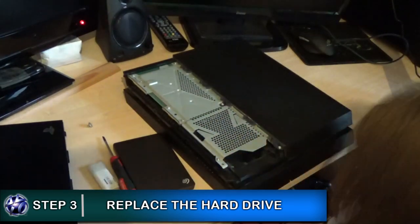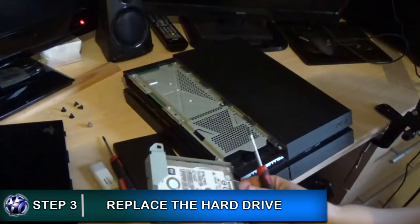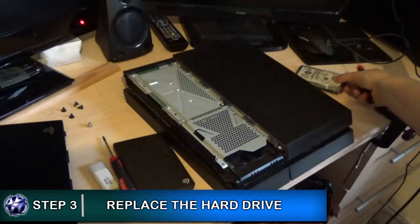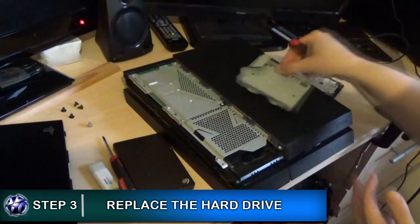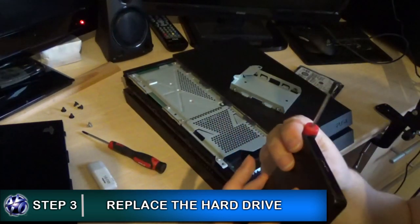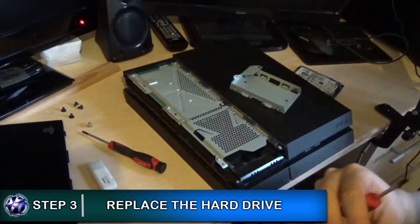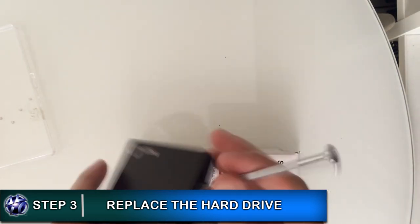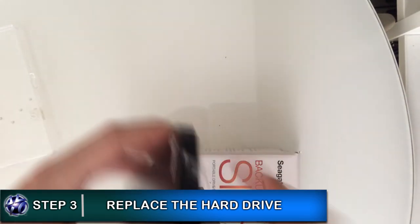Take your Phillips head screwdriver and loosen each screw. Be careful not to drop them — place them safely to one side. Once you've unscrewed those, the hard drive will slide out nice and smoothly. Place that over to one side and pick up your Seagate external hard drive. Use the other screwdriver or anything you've got to hand to pry open the case. Note that my actual video stopped recording at this point, so the footage in the background is stock footage from somebody else dismantling this hard drive.